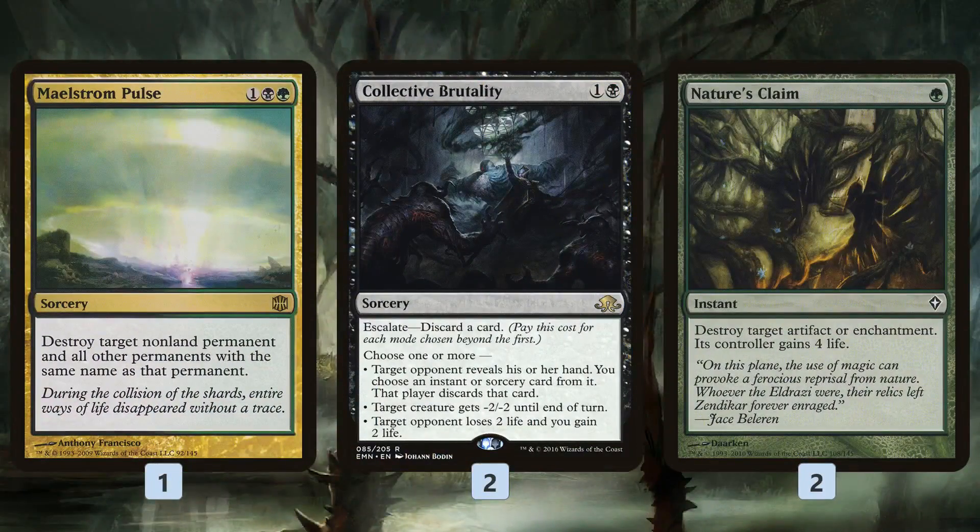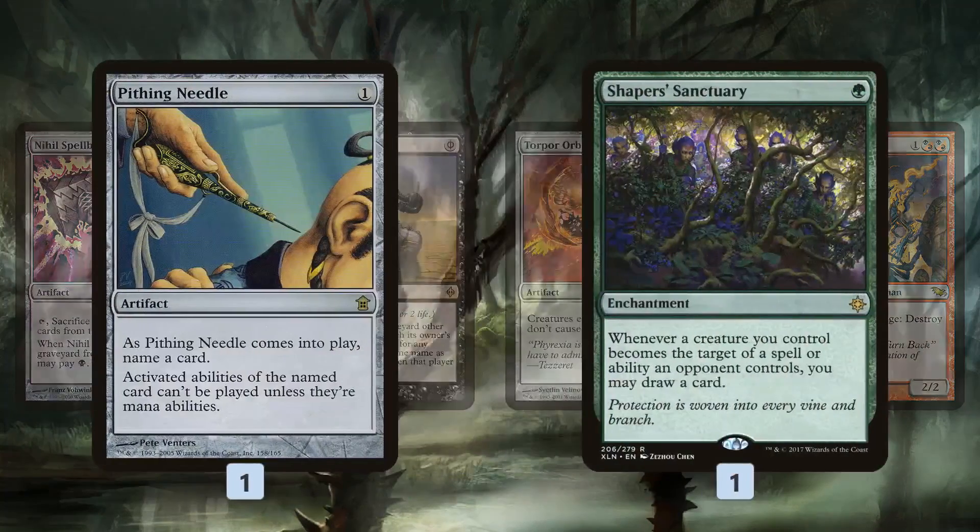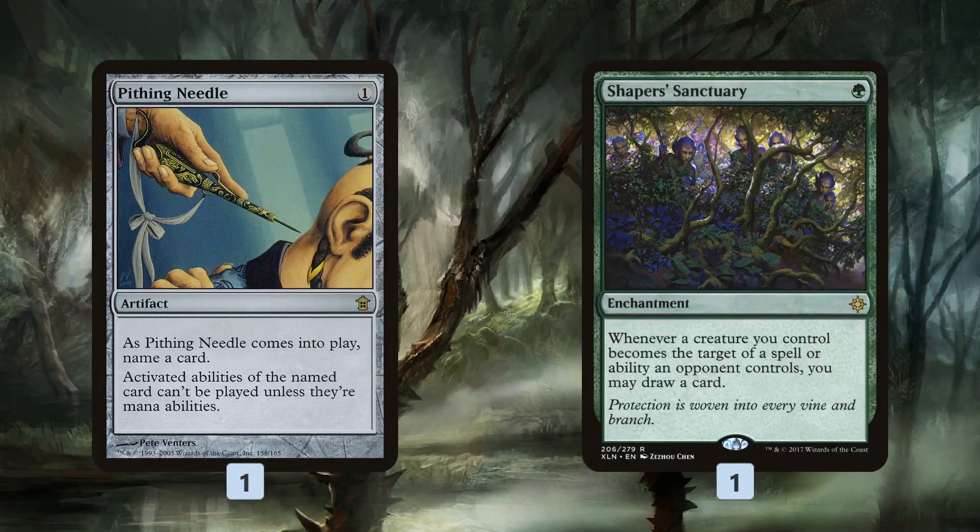In the sideboard, we get a bunch more removal. Maelstrom Pulse gets rid of anything; Collective Brutality provides discard plus removal plus life gain. Nature's Claim gets rid of Leyline of the Void and Rest in Peace. Then we have a bunch of graveyard hate: Nihil Spellbomb, Surgical Extraction. Torpor Orb shuts down enters-the-battlefield effects; Fulminator Mage fights through Tron and creature lands; Pithing Needle is a catch-all; and Shapers' Sanctuary protects our creatures from removal.